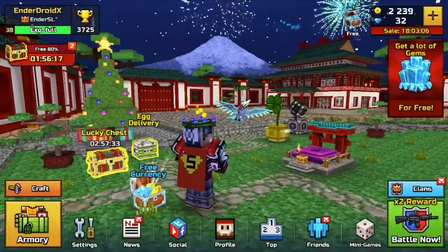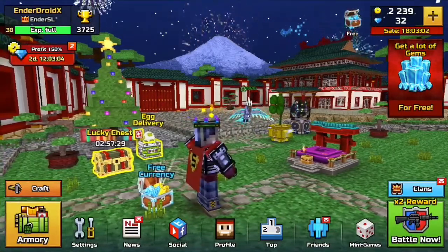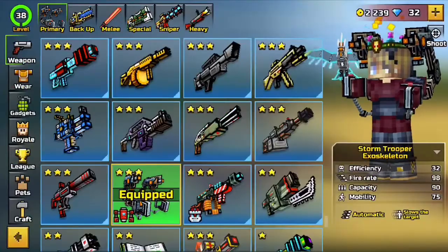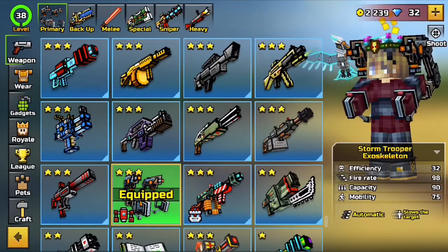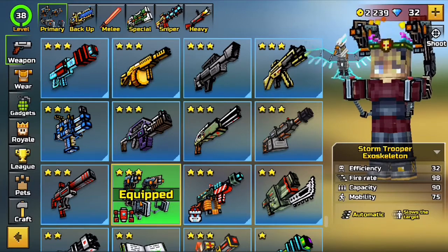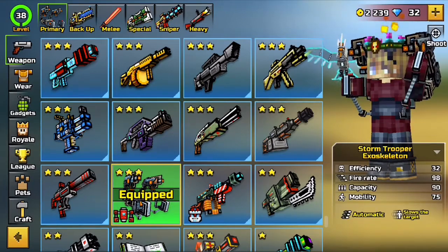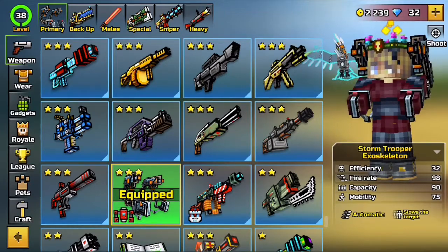What's up guys, it's EnderDroidX here and today I'm going to be showing you guys how to shoot through walls with almost every weapon in Pixel Gun 3D. Before I start this video, this idea was completely inspired by a YouTuber named Colorado8. You guys may know him, he has like 10,000 subscribers. Make sure to go check out his video, I'm going to leave the link to it in the description.